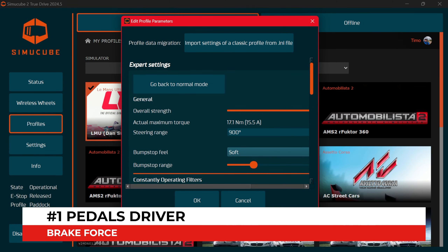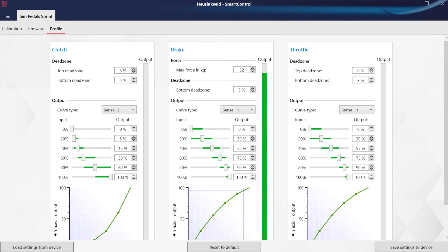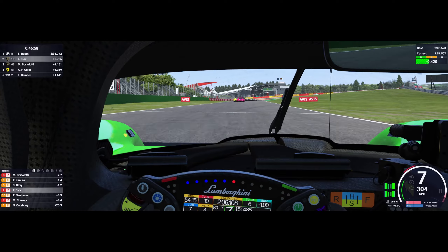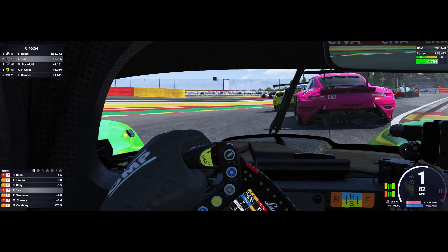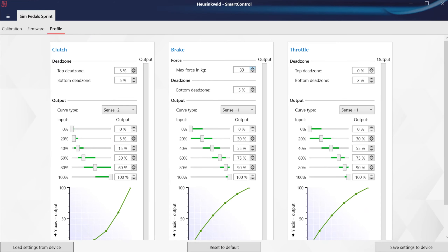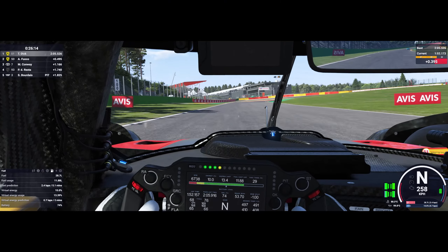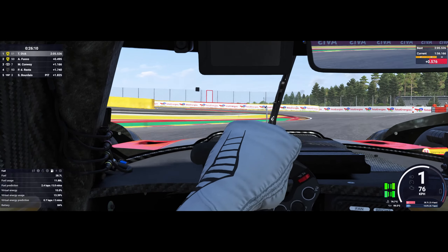With my default settings in the Simucube True Drive and the Heusinkveld Smart Control, when I hit the brakes in LMU I don't have a good sense of how close I am to the limit of the tires before the lockup. Instead, it mostly feels like a gamble or a shot in the dark, resulting in occasional lockups or even spins. So I went into my pedals driver and increased the overall brake force from 32 to 38 kilograms - 30 to 33 is what I usually use for other sims like AMS2, AC, and ACC. Thus, I simply have to apply more physical strength to reach maximum output, which results in more leeway in-game. This is the most important measure here, as it is the basis for all additional in-game tweaks.